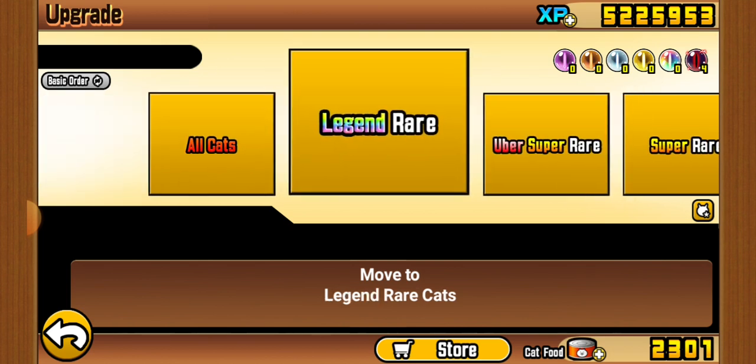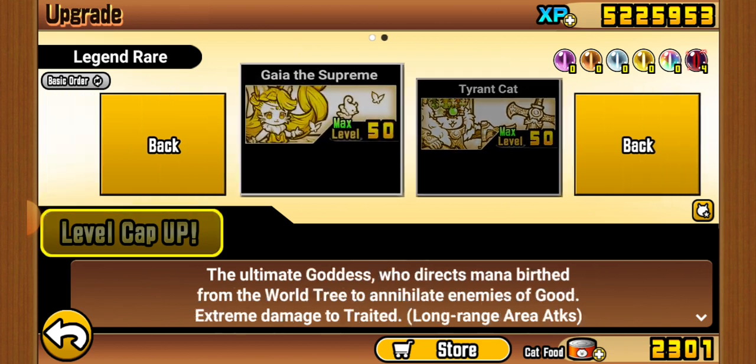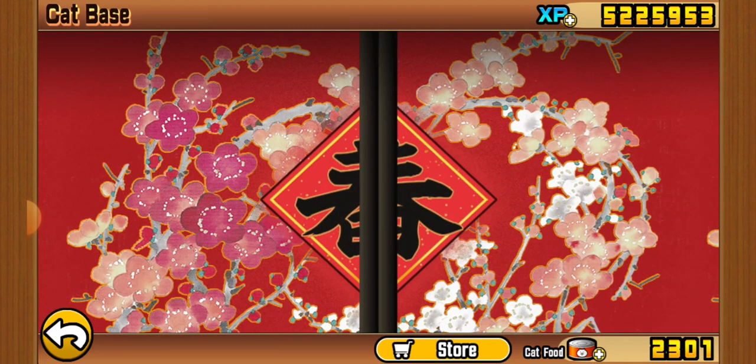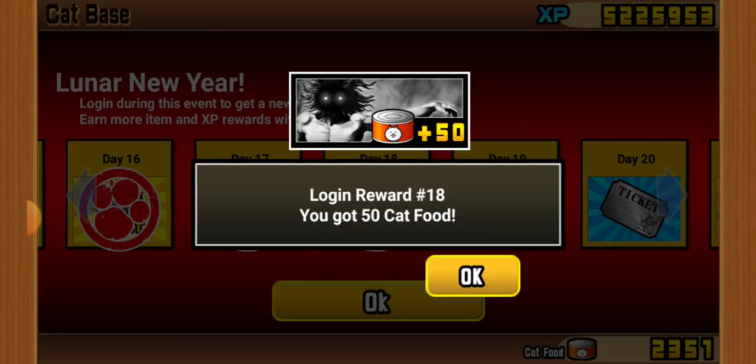To end off, we have two Legend Rares — Gaia and Tyrant. They're both at level 50 because I want to use the Legend Dice. Anyway, that wraps up my 2024 cats in Battle Cats!